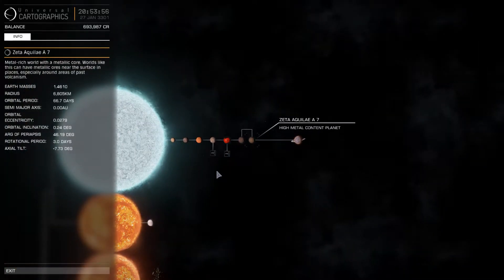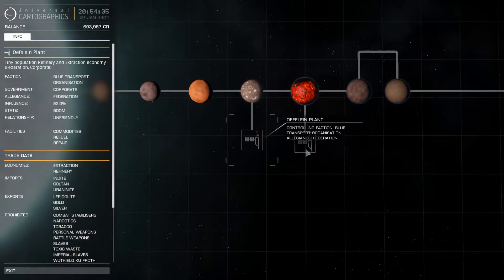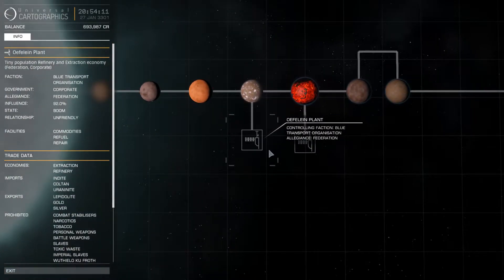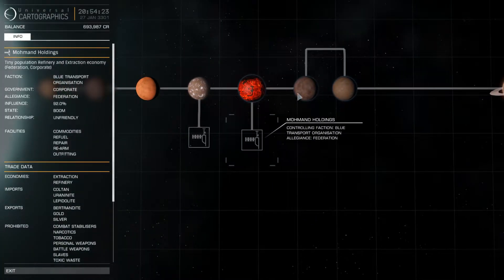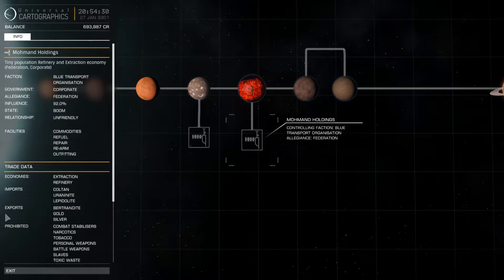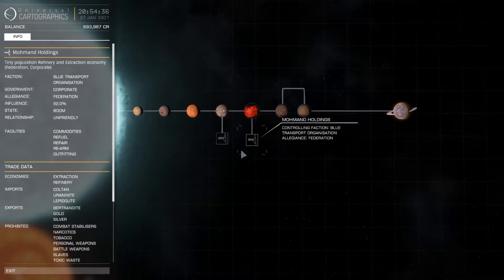The first seven are all high metal content or metal rich planets, which means this system will be refinery and extraction economy based. This system has only two outposts. The first is a failing plant with only commodities, refuel, and repair — no full facilities. You'd want to go to Mohmand Holdings, which is orbiting Zeta Aquilae A5. It has all the common facilities, but no shipyard — you wouldn't want to buy your ship in an extraction or refinery system anyway; you'd want to go to a high tech system for that.